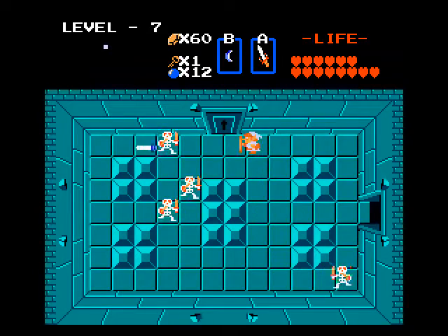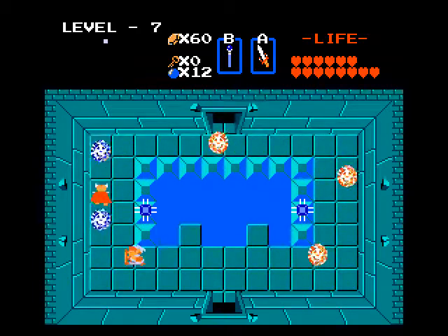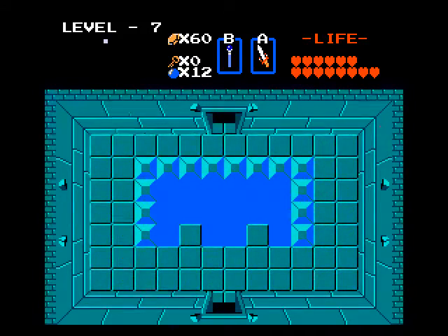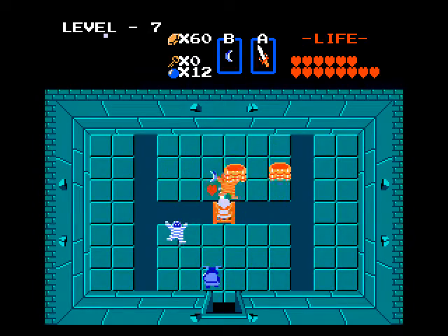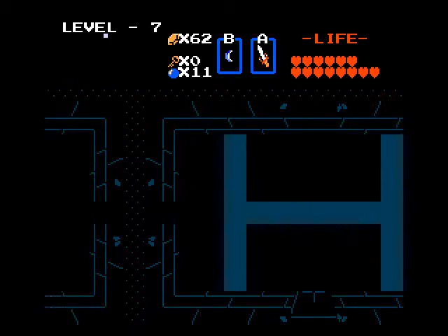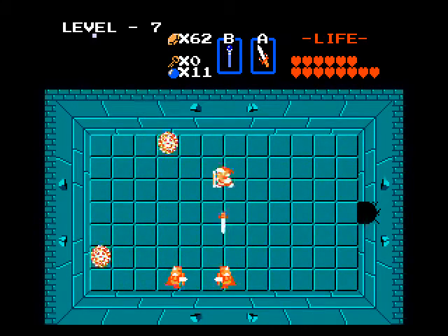Now let's descend deeper into Level 7 and through this locked door. Use the wand magic to light up the room. More bombs — I'm actually gonna save them. This is a very unorthodox mix of enemies: Like-Likes, blue Goriyas, and Gibdos. Magic sword's gonna tear through this whole parade. And we got a compass. Bombing the left wall — yuppers. And we've got four red dark nuts in here — should be a cinch. Stopwatch makes it even more of a joke.